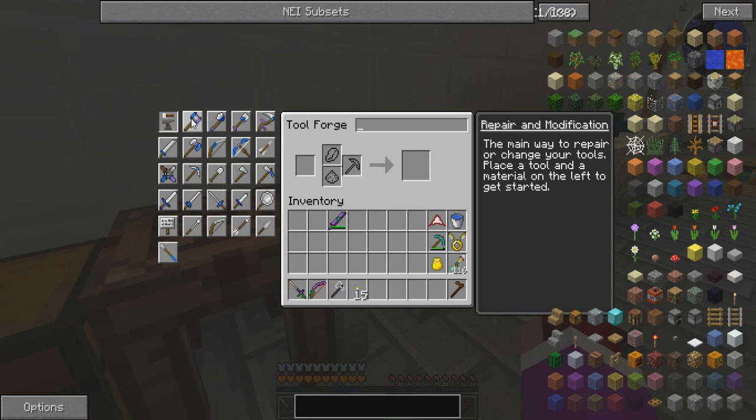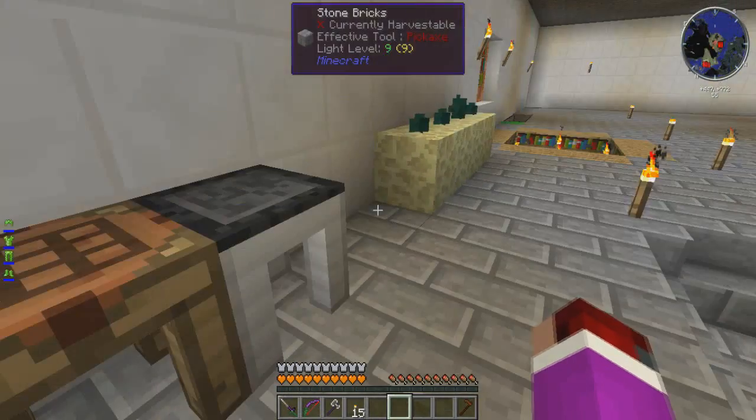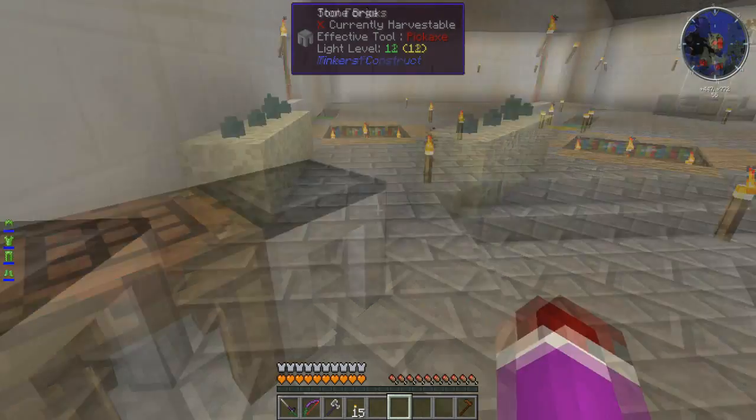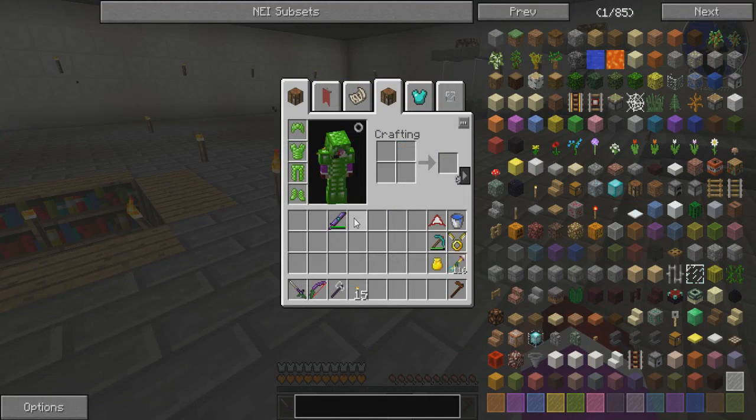That'll be interesting. And we definitely want a pickaxe — those two will be the hardest. We can do that one really easy; these are more complicated. I think that's it. Longsword — I don't know about that for now. We already have a bow so we don't need those. Maybe a battleaxe. Even though we don't dig much — wait, was that a staff? It's a javelin. That makes more sense. So yeah, let's go kill.